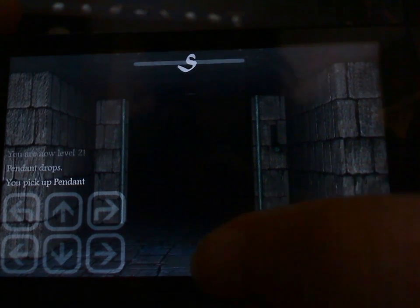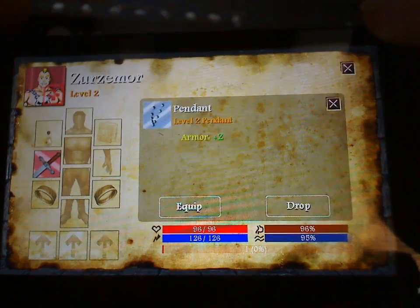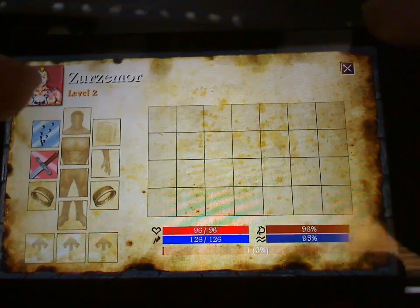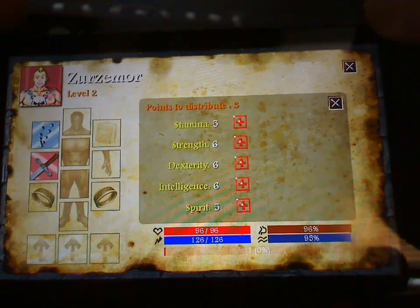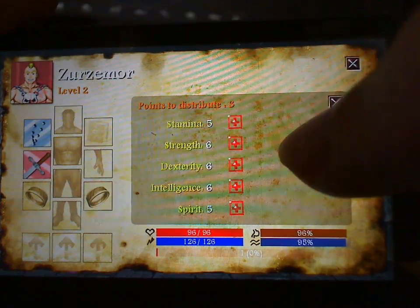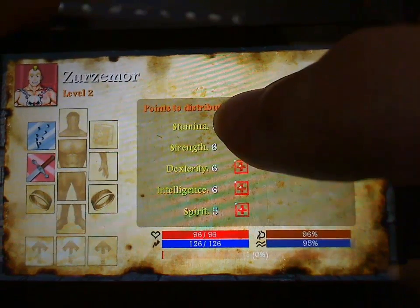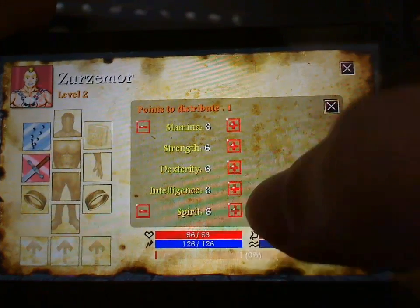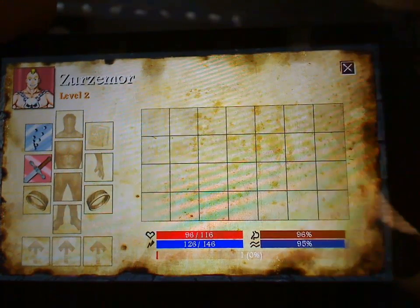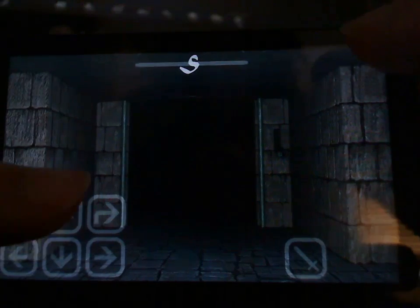After smashing through the enemy a few times, he dropped a pendant. I'll go in and equip that — it'll increase my armour by two, which is nice. I've also got a level up. By tapping my avatar in the inventory, which normally brings up your stats, I can level up my skills as I choose. I'll round things out so I've got six of everything and increase my intelligence. After applying it, everything goes up — my health and mana are both slightly higher from increasing my intelligence.